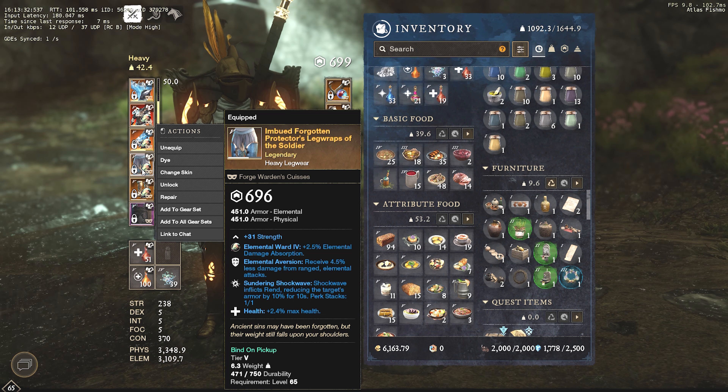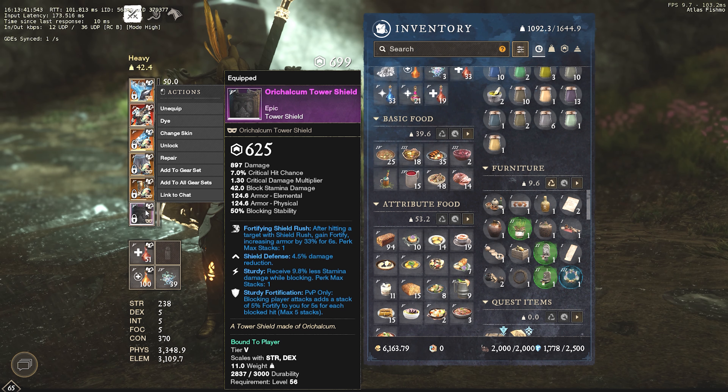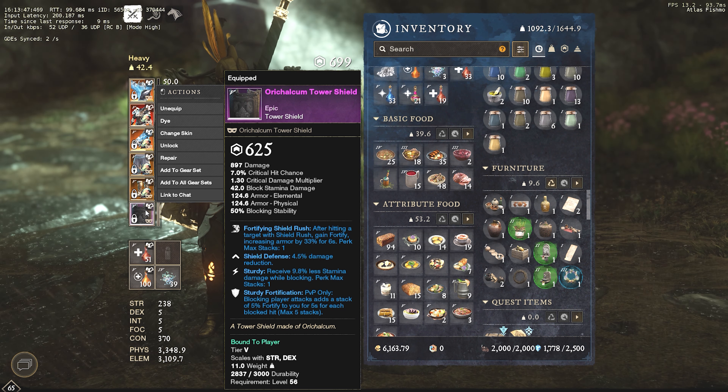Those three perks go on the body. Sturdy Energy could go on the shield, but it will remove off of Bar Swap, so you don't want that. The perks we have on the shield are all very necessary: Fortifying Shield Rush for that extra fortifying — you hit up to three people and can get 33% per individual hit — then Sturdy Fortification, which is a very potent fortify in PvP, and Sturdy, which allows you to keep on blocking.